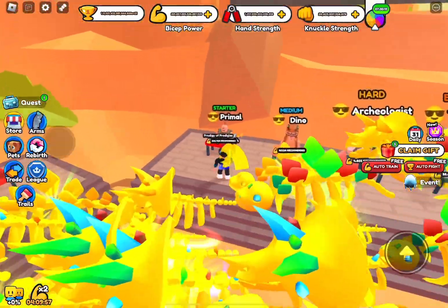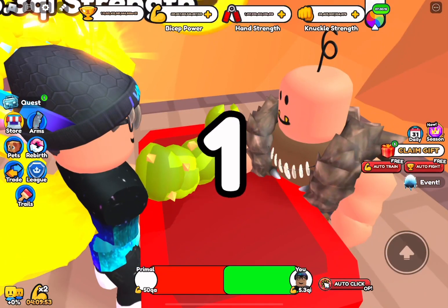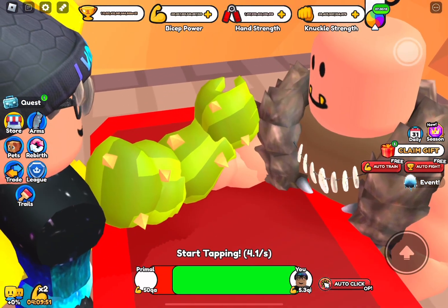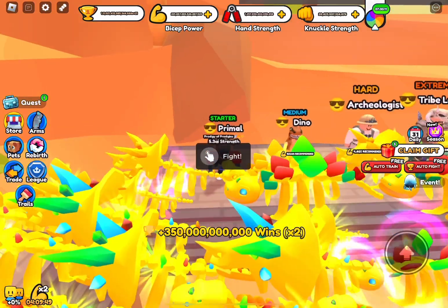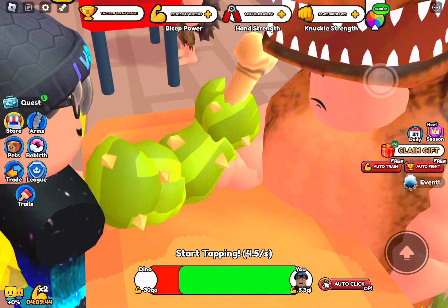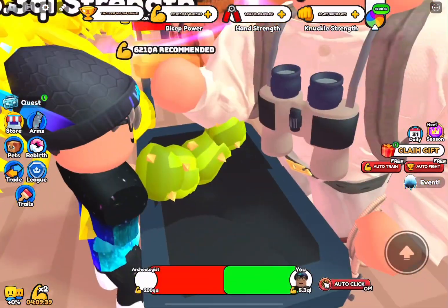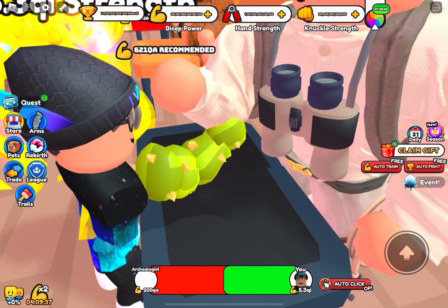So now that I'm here, this is the Dino World and it looks like we have some new people to fight. There's a Primal who is only 50 QA — pretty easy. We also have the Dino who is only 30 QA, also pretty easy. And then next we have the Archaeologist which is only 200 QA, also really easy.